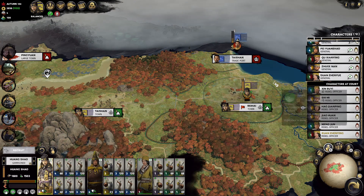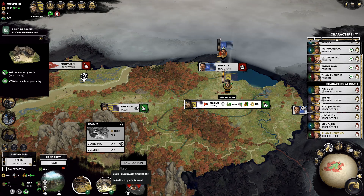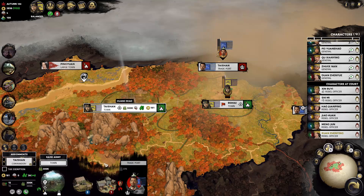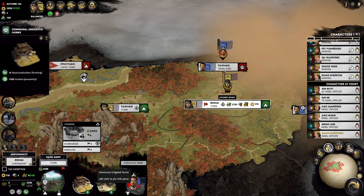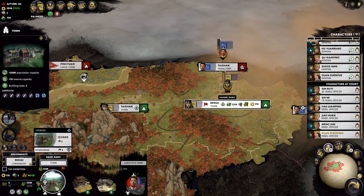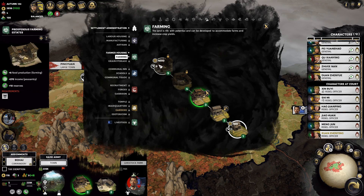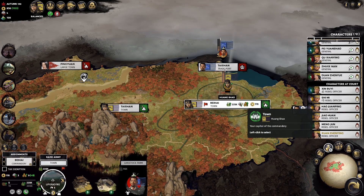Kong Rong has escaped north — we'll go after him next turn. This is very interesting: usually when you attack yellow turban factions as a normal faction in the base game, you get their buildings and have to convert them. But when I attacked Bei Hai, who definitely had normal buildings, they automatically became converted to our buildings — that's quite nice. The buildings we have are now farmer housing and farming, so good peasantry income. We can upgrade the town in just one turn because of the bonuses we have.